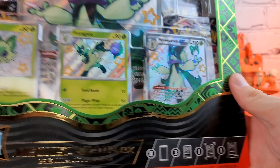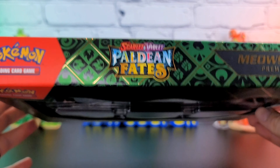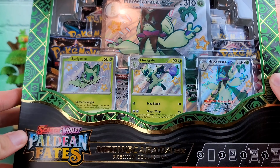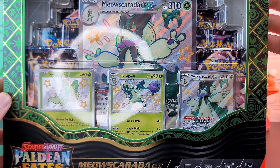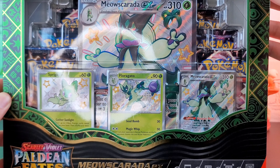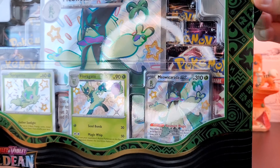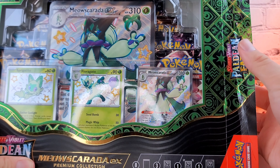Welcome to what will probably be a month of Paldean Fates — basically another sequel to Hidden Fates. Here we have the Meowscarada EX Premium Collection Box. Of course, we do have a new set releasing this month, so there will be content on that. But as for now, the plan for this month is a bunch of Paldean Fates.